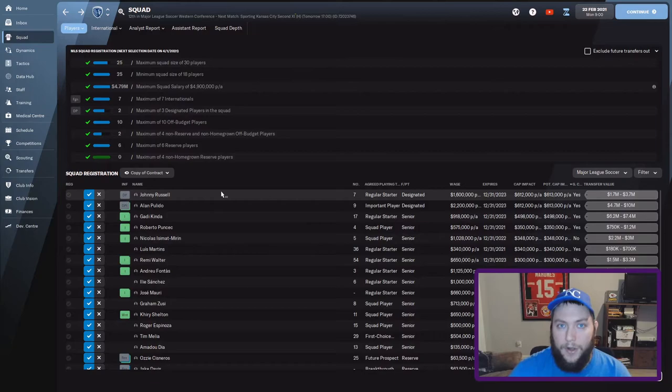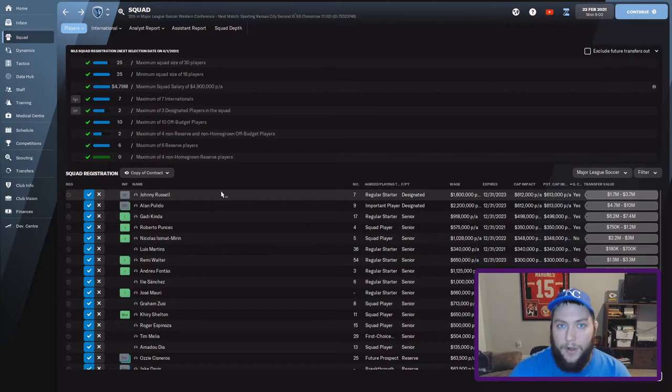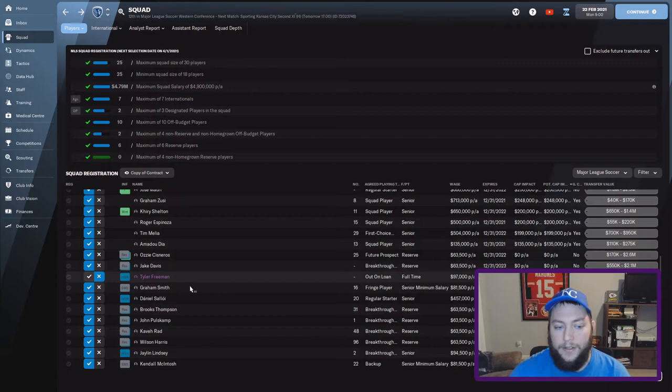So that is the registration. Like I said, next episode I'm going to go through registering the players I'm actually going to keep at the club. Some players will be loaned out, some might be waived, some might be traded or sold. And I'm definitely going to sign players, because we only have 2 of 3 designated players. Traditionally you want as many designated players as you can have — the maximum is 3. So I want 3 designated players because they are the best players at the club. I'll need to make room for a new DP, adding $613,000 to the squad salary if he's 24 or older.